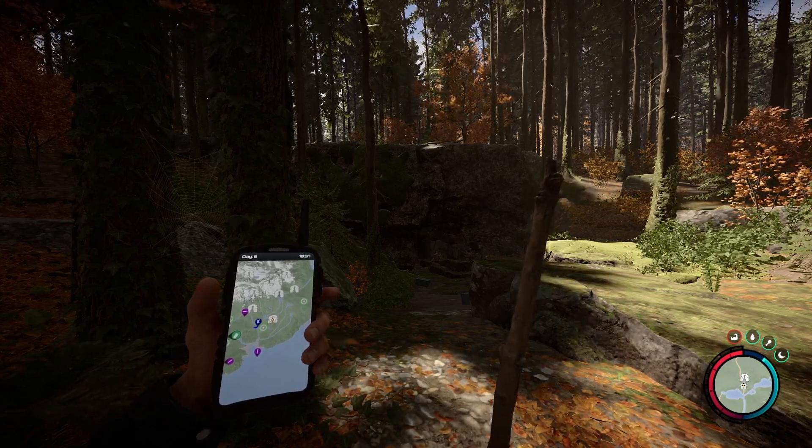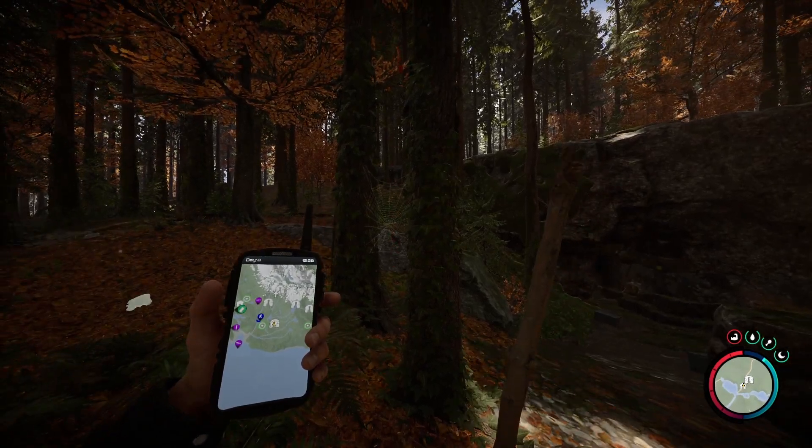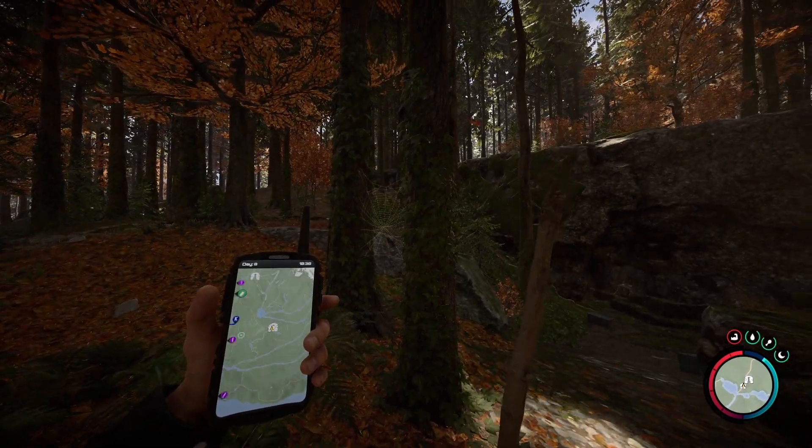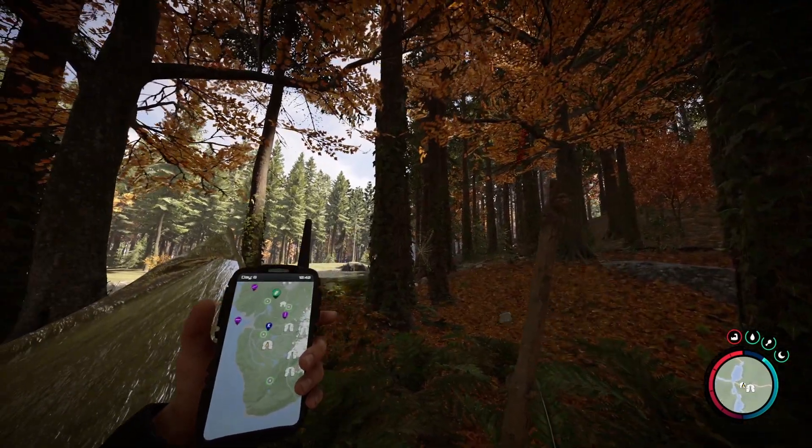I'm going to show you how to get the rope gun in Sons of the Forest. Open up your GPS and you'll see the helicopter spawn on the map there. Press the middle mouse wheel to zoom it all the way out. This is generally the starting side of the island, so hopefully this looks familiar to you.